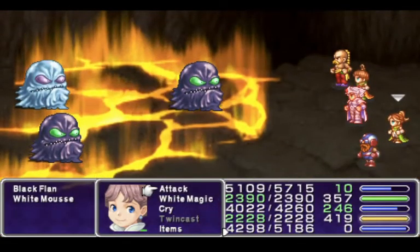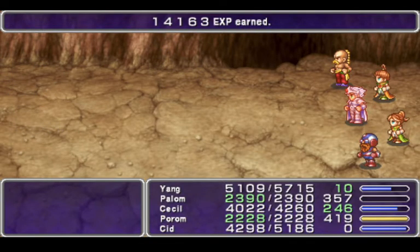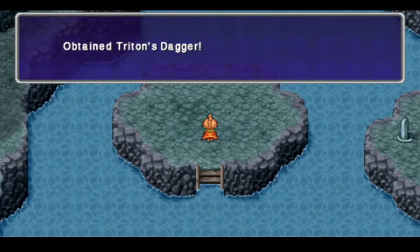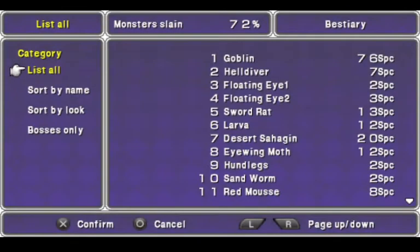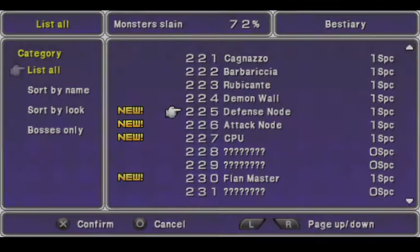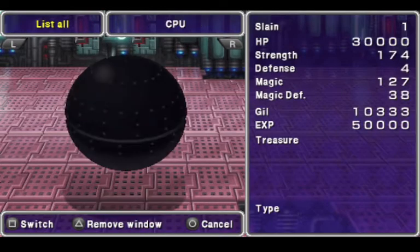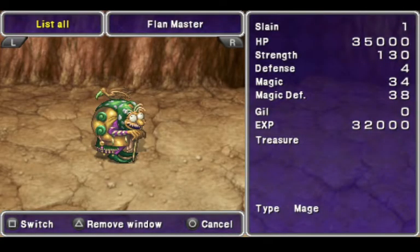It's just a simple Quake to get rid of the flans. We get lots of money and experience. And we get Triton's Dagger as a reward for beating the boss. In our bestiary — I'd never looked at these either. We have the defense node, there's the attack node, and there's the CPU. And here's the Flan Master: 35,000 hit points, not too bad. Has a lot of strength, but not very much magic, which is really nice.